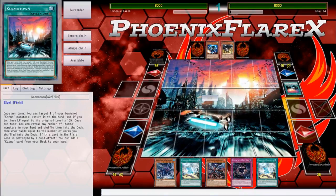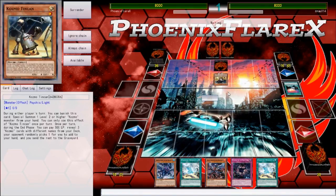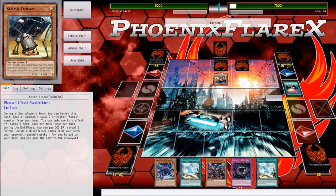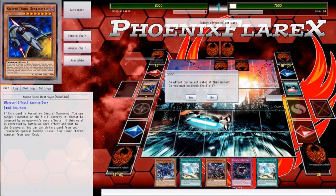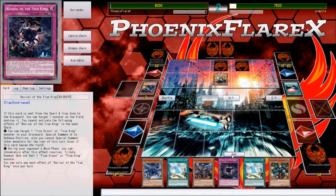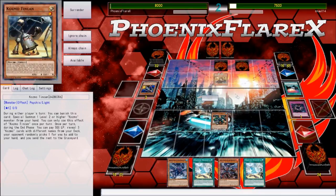I really do find it refreshing how resource-based this deck is. Because the monsters are so naturally big and also have floating potential, and the little Monarch-style tribute summon cards are actually just really good in terms of the advantage and resources they give you. I ultimately find it a really cool deck to play overall, just because it plays on a different spectrum of the game of Yu-Gi-Oh than other decks do. He resolves a Tin Can — I don't give him the Dark Destroyer again.